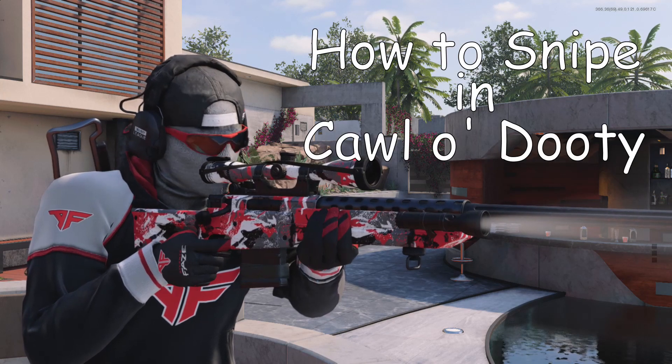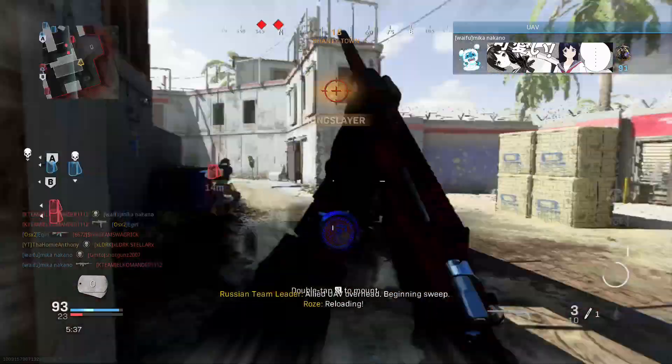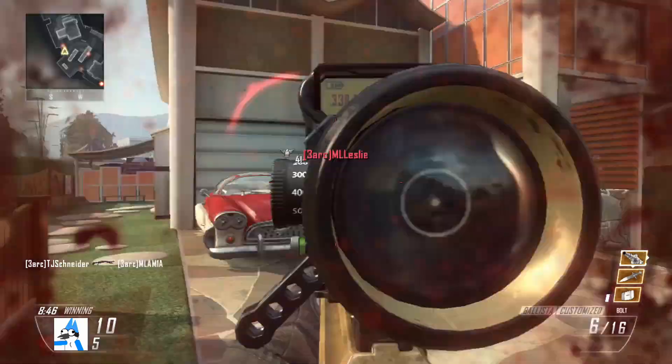Step 1: Turn your sensitivity to the max. Quick scoping is all about being fast — it's in the name — so if your sensitivity is below maximum, bump it all the way up for better accuracy. Here's an example: this is me on 7 sensitivity, and this is me on max sensitivity.